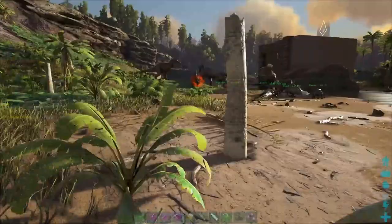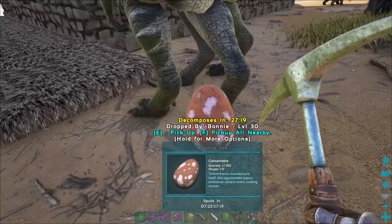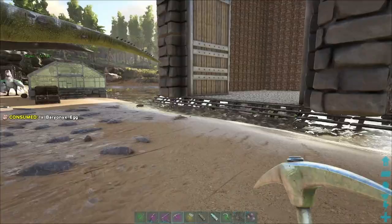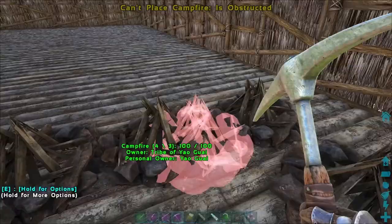Our Baryonyxes are trying to lay another egg. This one isn't fertilized, so it's breakfast! Let's try another three campfires and see if that works.